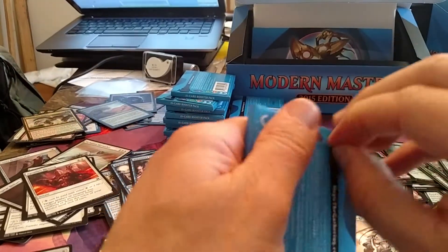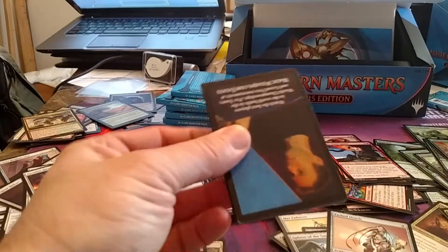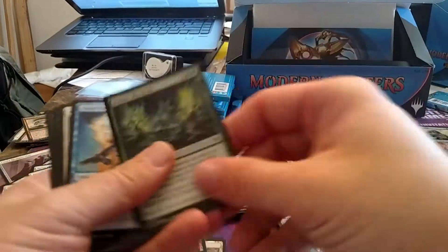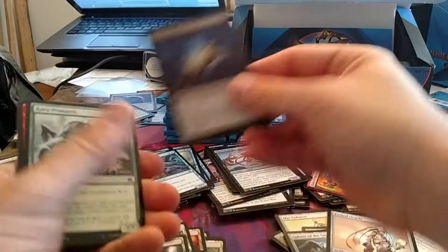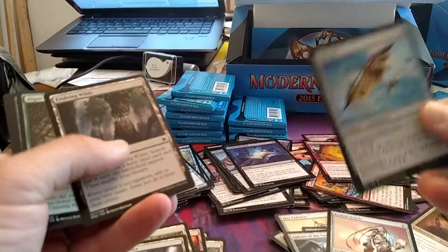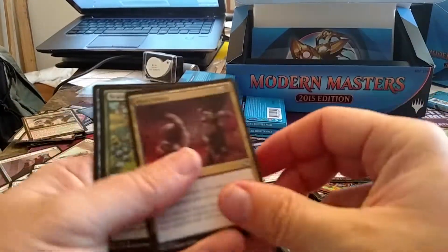You know, Wizards, if you charged this price but it was 36 packs per box so you had packs left for drafting — you know how much more sense that would make? If we were paying $240 a box and got 36 packs so we could draft and have 12 packs left over, the pricing — we wouldn't really be complaining that much. Well, that's not what you did, is it.